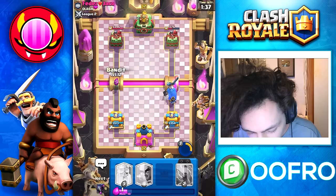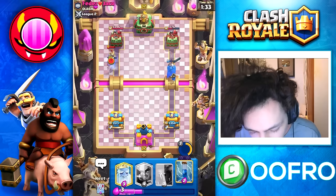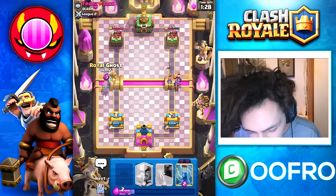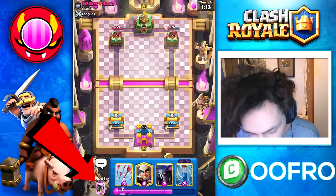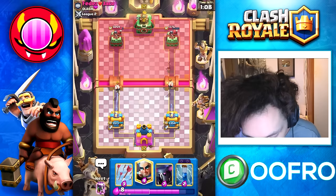Little Prince helping out. Going to play Bandit in the opposite lane just to be annoying — apply that double lane pressure. We do force out a Prince, which is absolutely fine. Prince coming down the left lane; we are going to use Royal Ghost to stop the Prince in its tracks and we fully counter it. Royal Ghost goes invisible with one hit point and gets a swing on the tower. The Evolved Battle Ram is coming and there's nothing this guy can do about it.